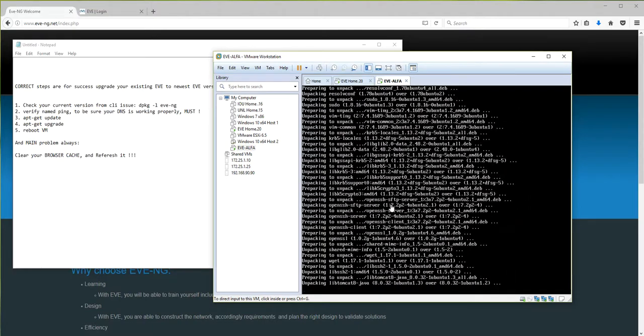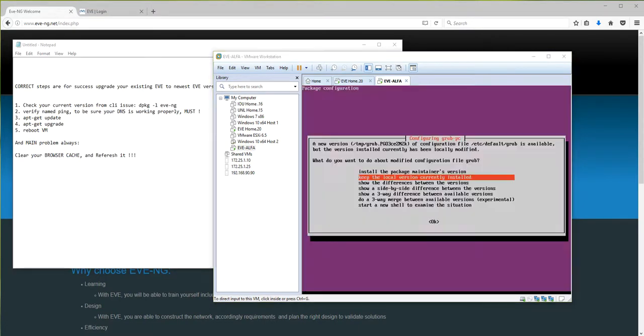This is a very important point: do not install anything else. By default it is saying 'keep the local version currently installed' - that is correct, because the local version currently installed is your EVE version. At this point, just hit Enter - do not change any other option. The option which is marked is correct. Hit Enter.